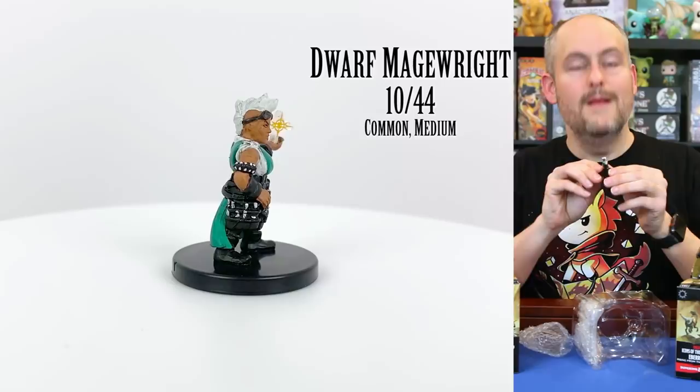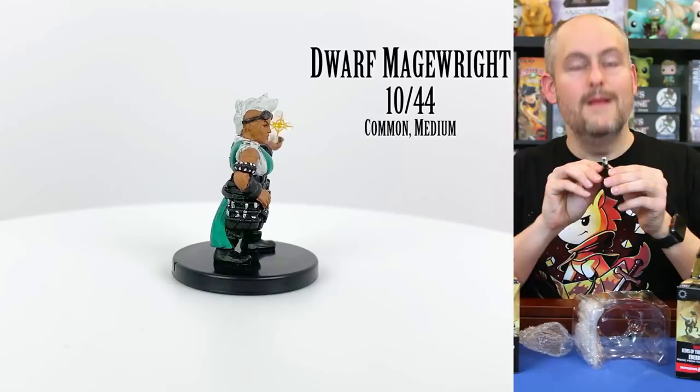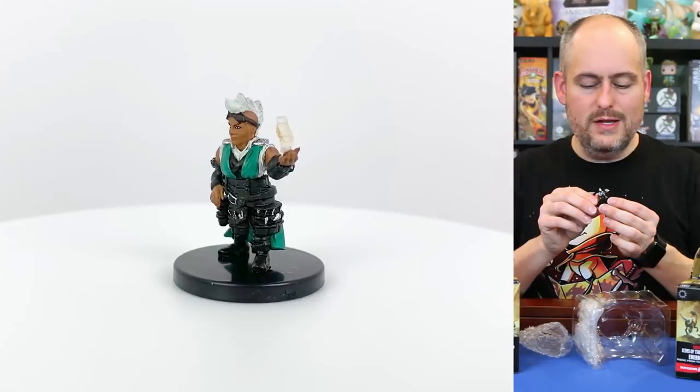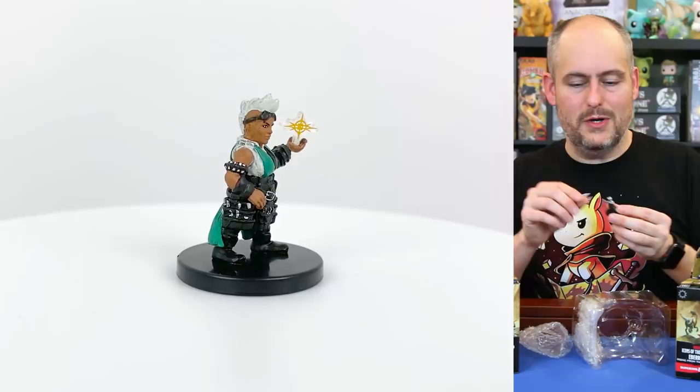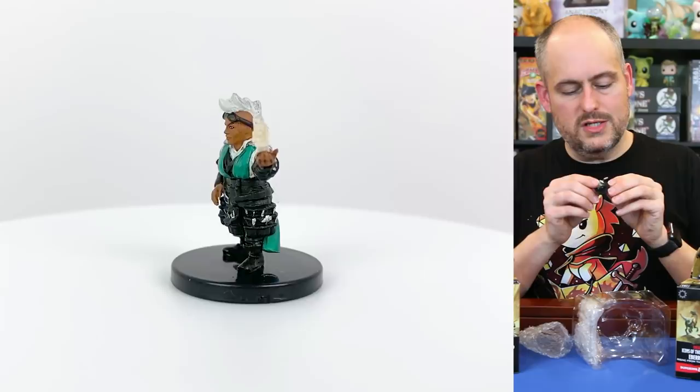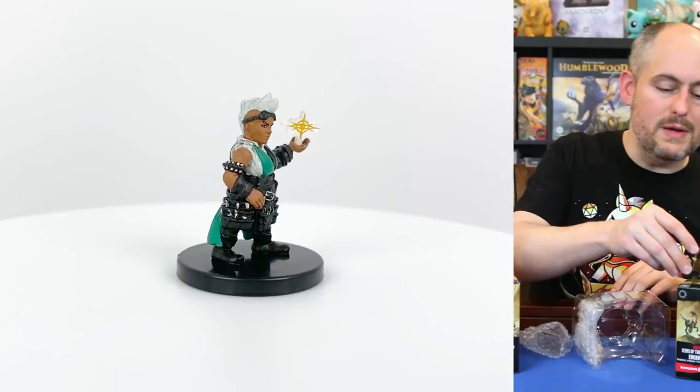This is a dwarf magewright. The magewrights are people who have accepted magic into their everyday lives — they have a couple of cantrip-level spells they know and use them to help with everyday tasks, like spicing food or mending items with the mending spell. This dwarf magewright looks like she has a little spell effect coming out of her hand, and with the mohawk she'd make a great player character mini — a very different kind of dwarf.